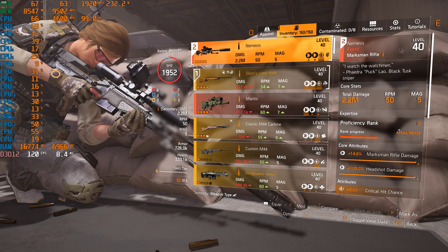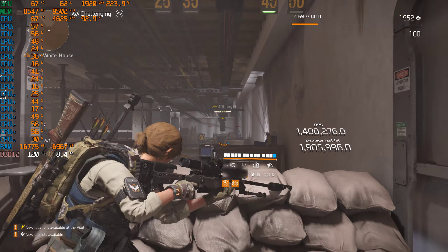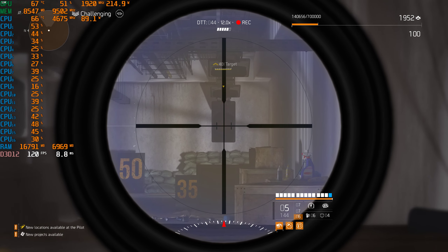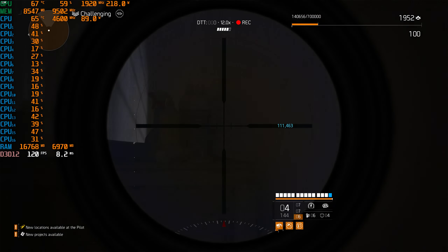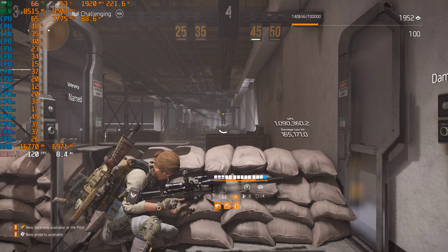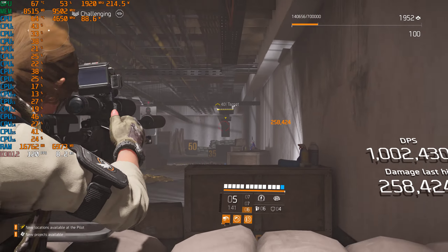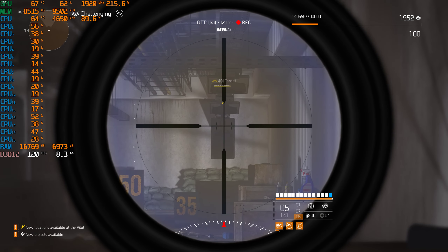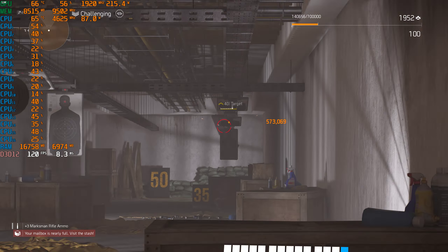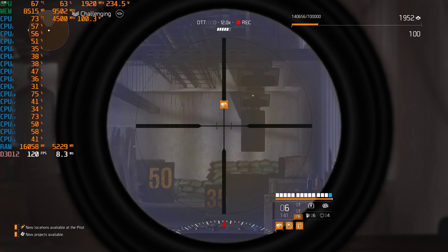Just to give you an idea, we're going to do a couple shots without charging. Body shot — about 100,000, weak. 110,000. 165,000 — pretty weak. Then we're going to headshot this guy: 250,000. About 100,000 on that one. Yeah, pretty weak without charging.